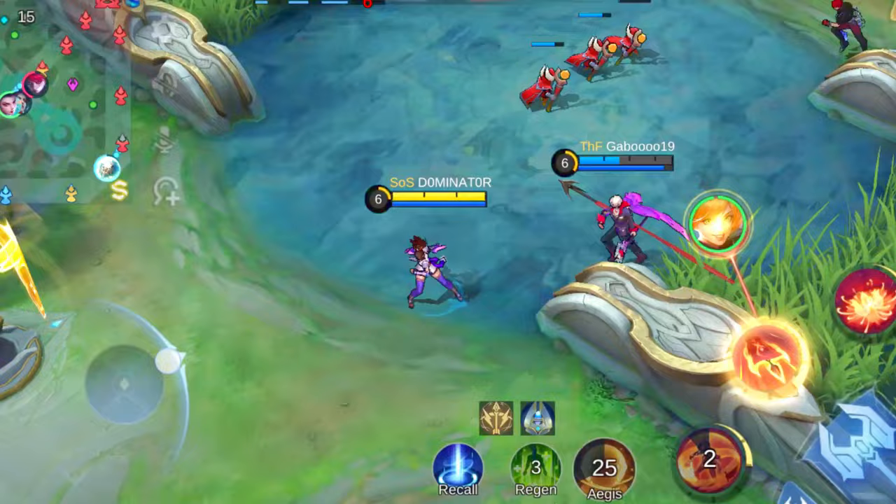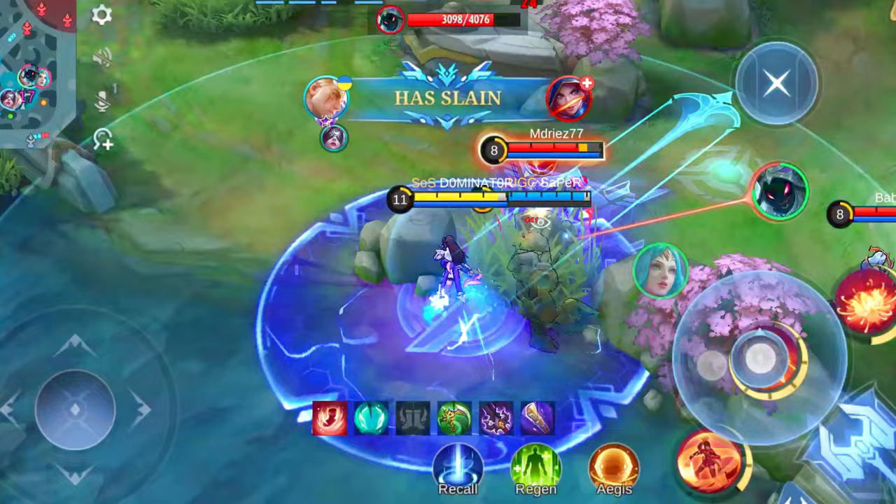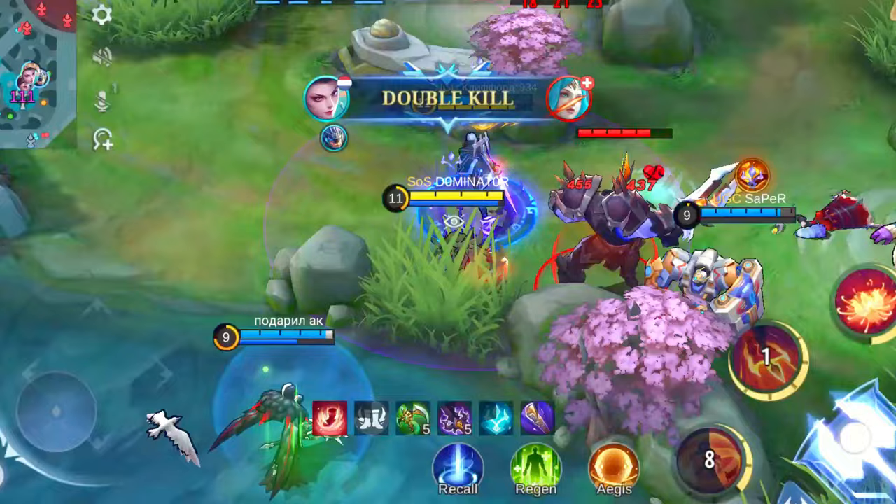Her immunity to crowd control effects is an absolute game changer. Whenever her shield is active, whether it's from her own skills or some other source, she becomes untouchable by CC. It's like having your own personal force field against those annoying CC abilities. When the enemy team is loaded with CC-heavy heroes, that's when Hanabi truly shines.